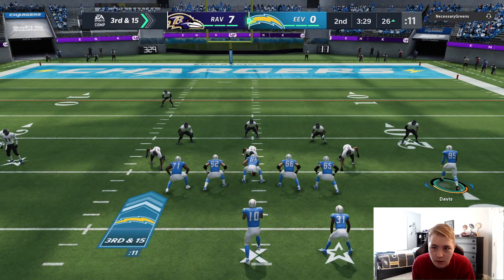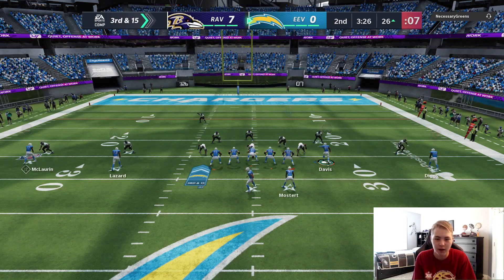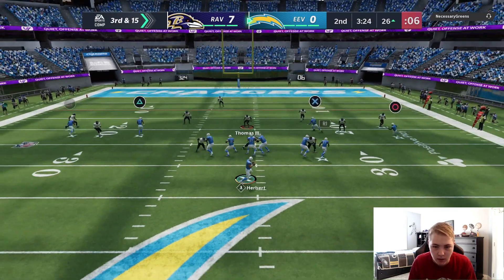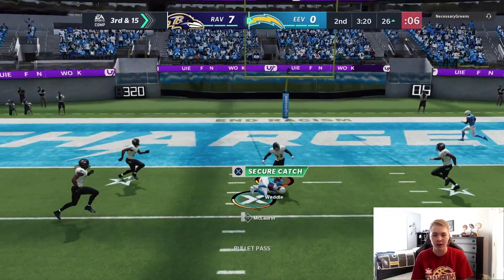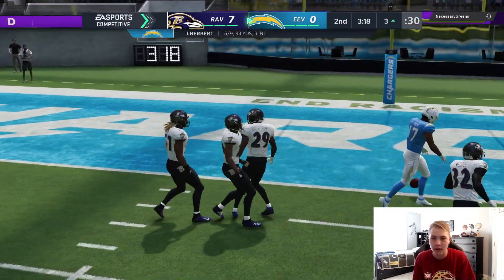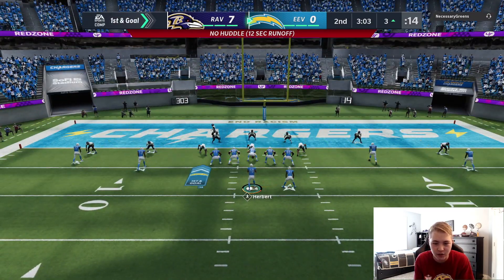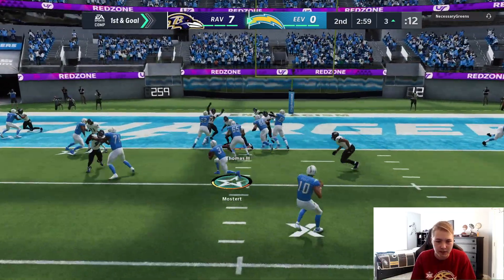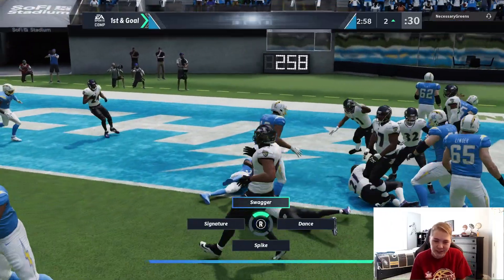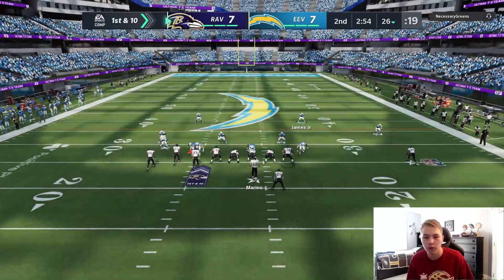Third down and 15, we're in field goal range so just can't make any dumb mistakes. He does get the ball at halftime but I think Scary Terry should be wide open over the middle down to the three yard line. Running some hurry-up offense, switching to an inside zone run for Raheem Mostert — easy touchdown for number 31! Let's go!